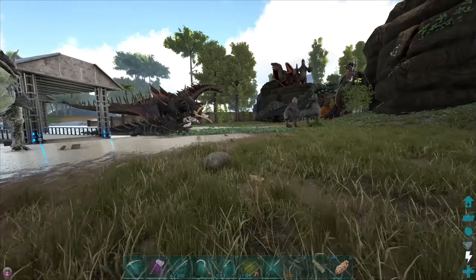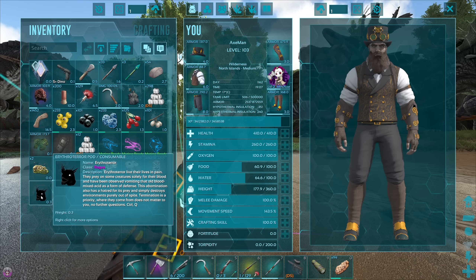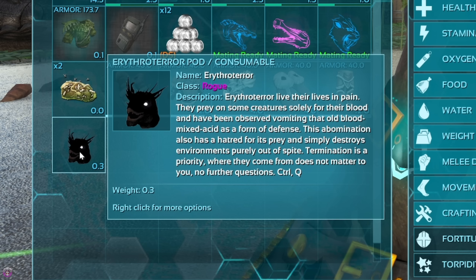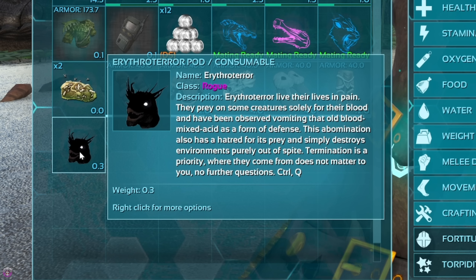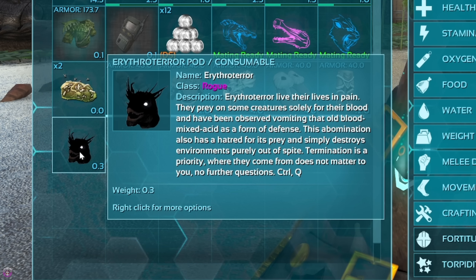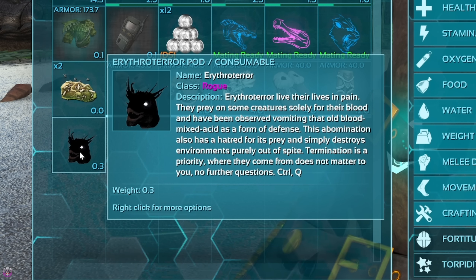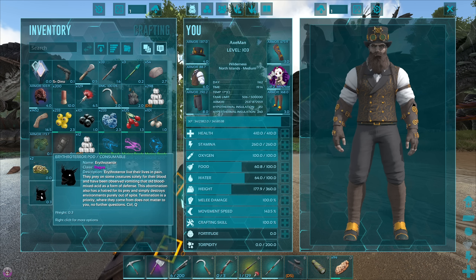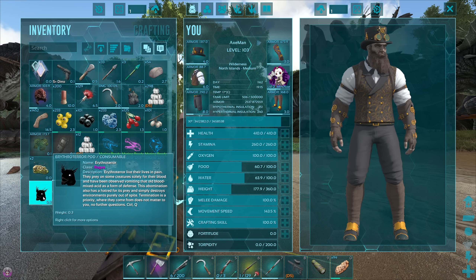Let's freaking go, boys! Let's get out into our little open area. Here we go — this is the terror. Let's just call him Mr. Terror, the rogue terror guy. Description: lives their life in pain. Okay, well that's a horrible start — why do I want to bring this dude to life if it lives its life in pain? They prey on some creatures solely for their blood and have been observed vomiting that old blood mixed with acid as a form of defense. This abomination also has a hatred for its prey and simply destroys environments purely out of spite. Termination is a priority. Control Q — what does that mean? Is that a special move I should be using? I feel really sorry for this guy — he should have never been created.